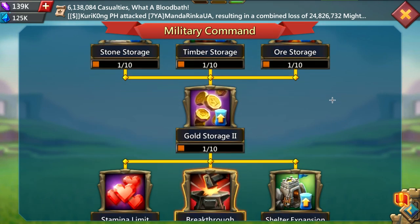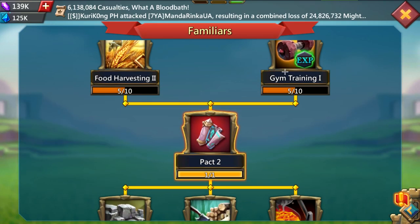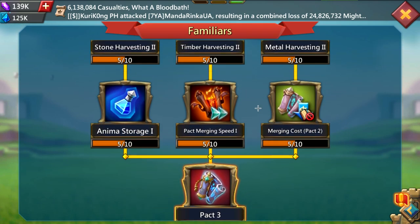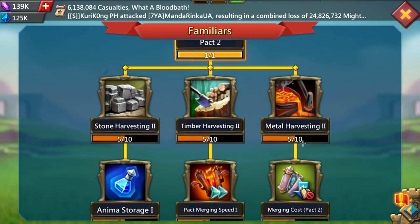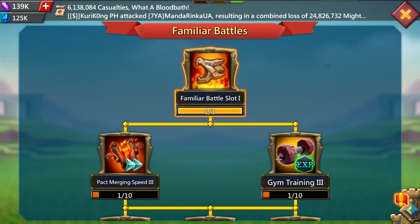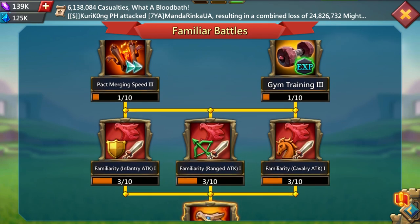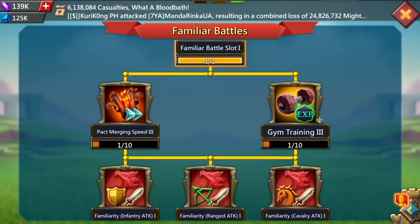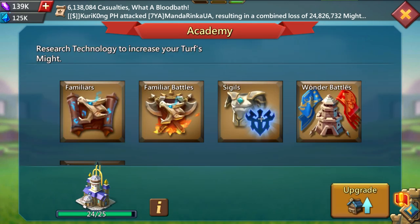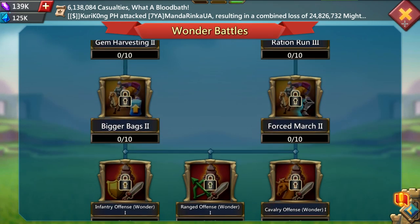For familiars research, get back trees — all previous researchers have to be level 5 to 10 to unlock it, and then you should be fine. For familiar battles, I did the minimum for familiar battle slot 2. It's not a lot of might but it's very helpful in attacks and defenses. Sigils I did not touch because it's pay-to-play research, and wonder battles as well.